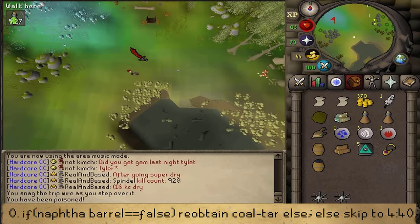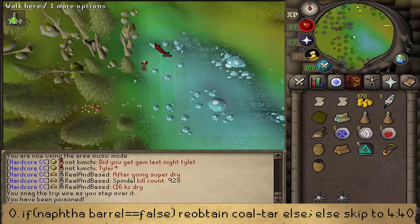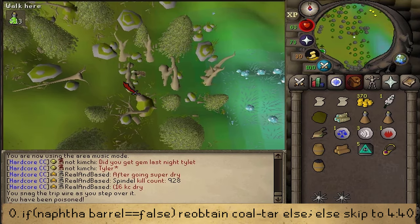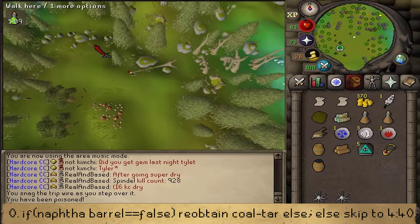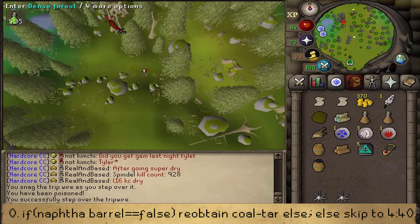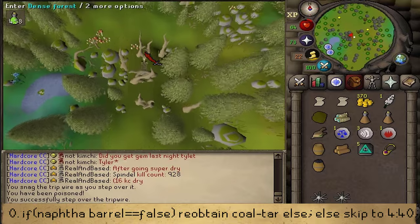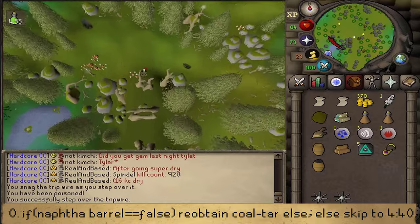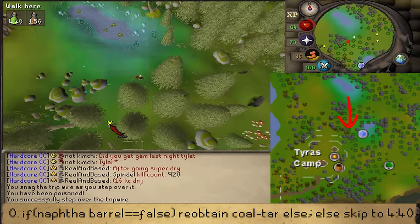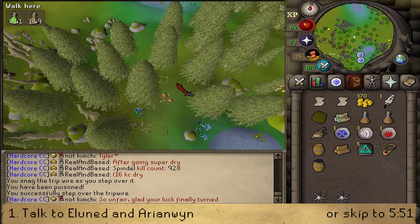Let's return to Port Tyrus. Next to the entrance to Port Tyrus, through the dense forest, we'll find the quest start of the Roving Elves quest. There is also the quest start of Morning's End Part 1. To start the quest, let's pass the stick strap by simply spam clicking on it until you're able to cross it.